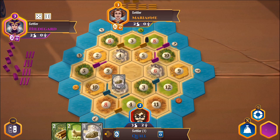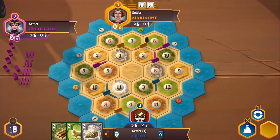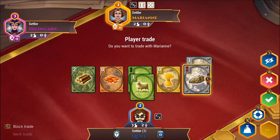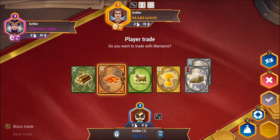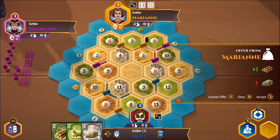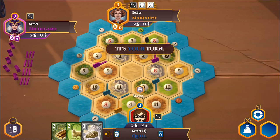Hildegard rolls an eleven — hey, that gives me some stone. I'm the only one on an eleven. Eleven is a pretty low priority tile to expand next to — another eleven, and I'm just rolling in stones. She's offering me a sheep for a stone. I've got tons of sheep as well, so I'll say no. I could counter-offer at this point — I'll say I'll do a one-to-one trade for a brick. She doesn't have a brick though, so I'll turn it down.